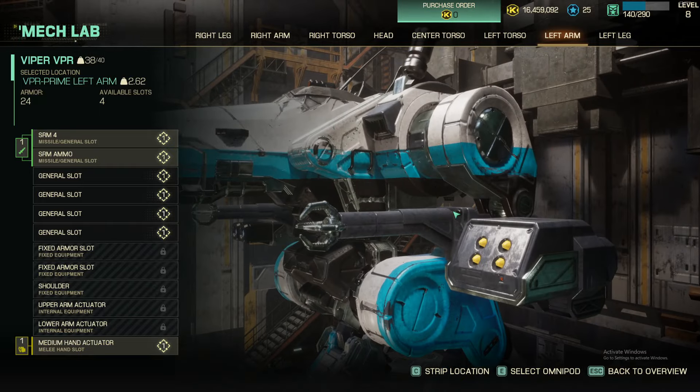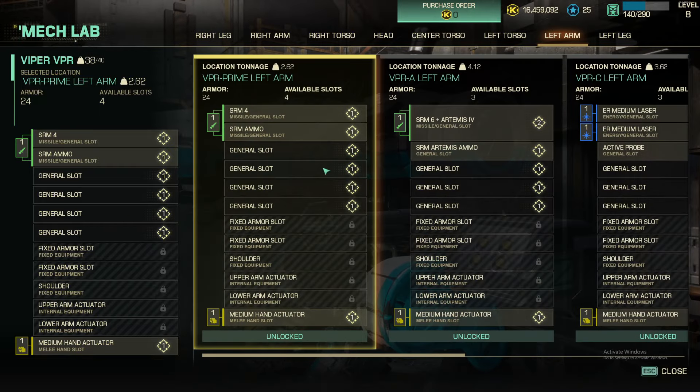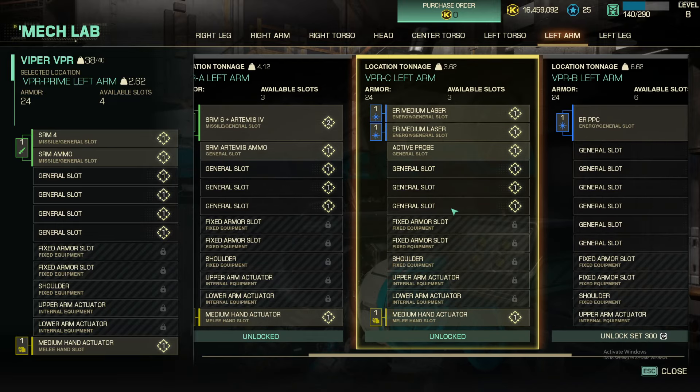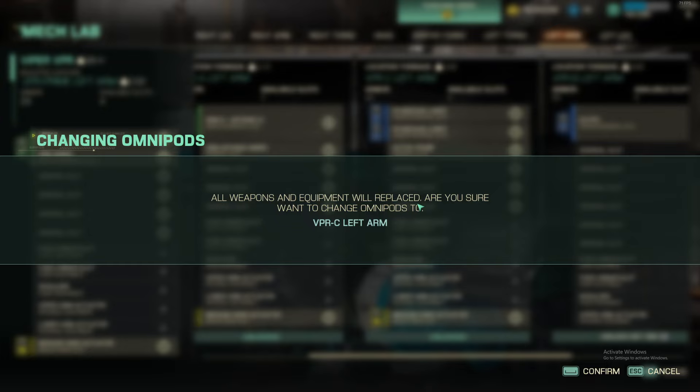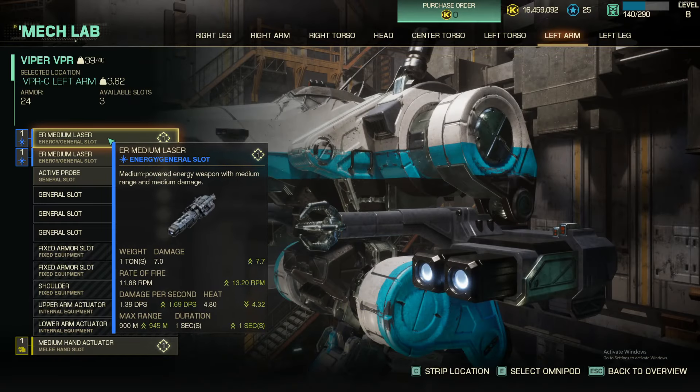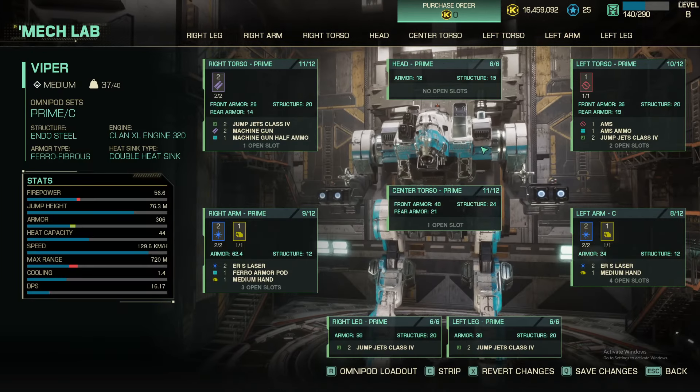Now we're going to go over here and go to Omnipod select and select the C. Okay, so here we go. We're going to do the same thing we just did — get rid of that active probe. So we're running ER small and ER small.